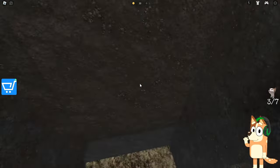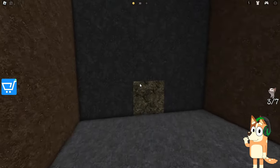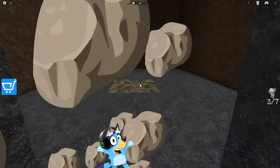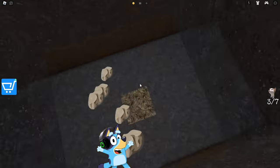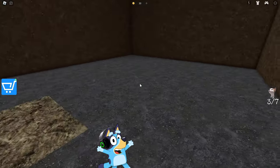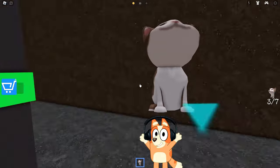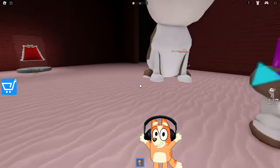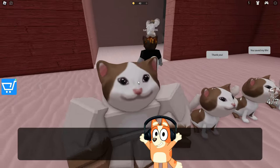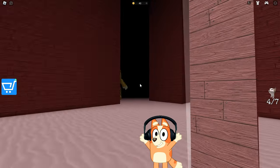It seems we are already very close. Keep it up, Bluey — you're very cool at doing this. There's some kind of door there; we need to go through it to get further. You'll have to fall down here too. I hope there won't be any trap there. And here's another kitten! We've already found four kittens — that's more than half. We are doing very well and quickly. We need to continue at the same pace. Maybe we can set a world record for saving kittens?